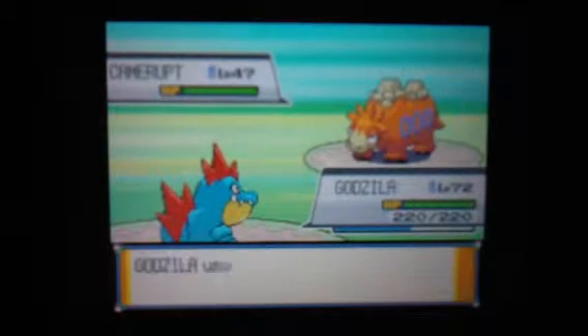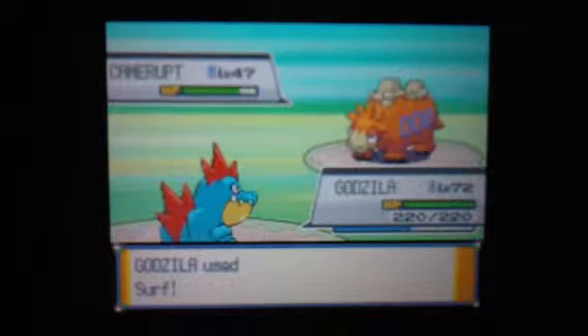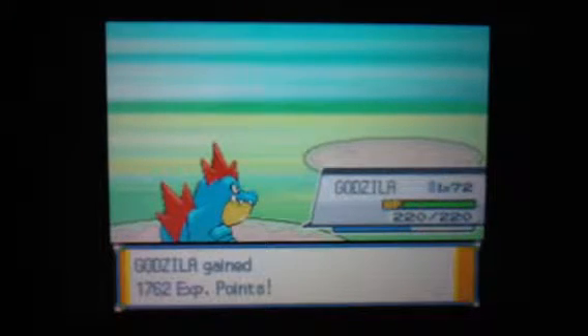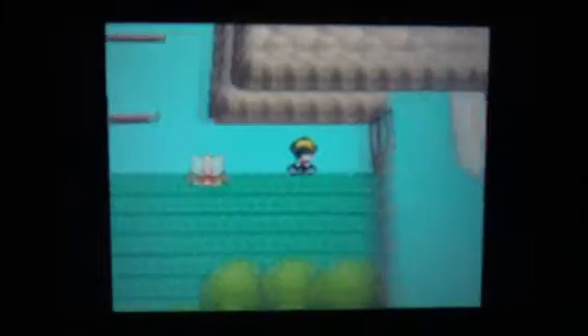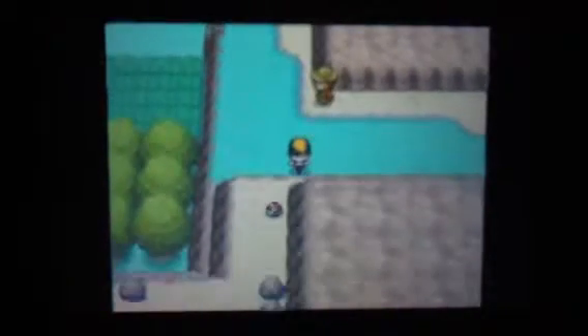We're going to keep that — we're actually going to use Shark and keep that in. We defeated Fire Breather Otis and we're going to continue onward here. There's an item over there.